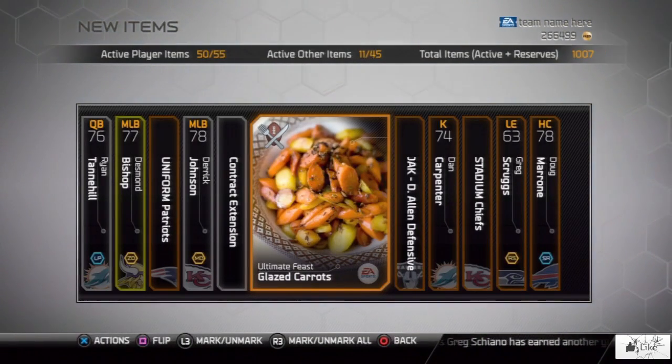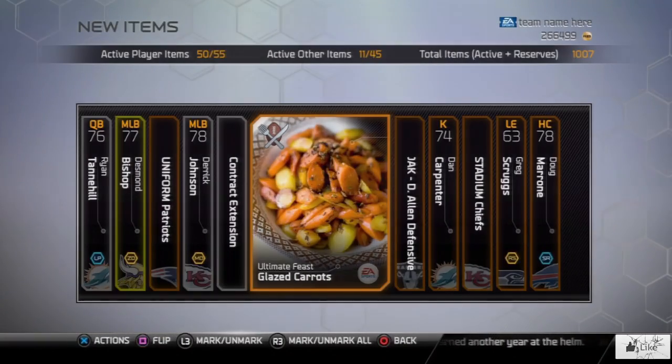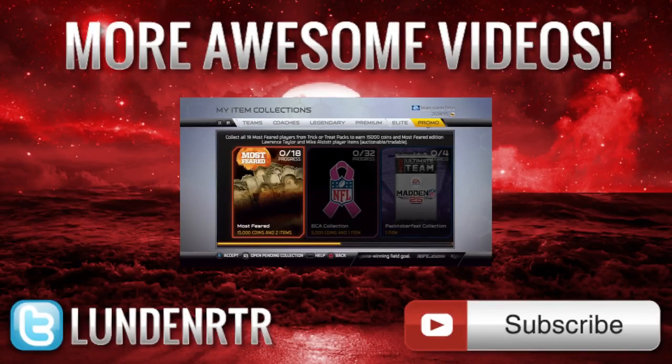That's pretty much it — I'm getting out of here. Smash the like button if you want to see more, and until next time guys, roll tide. Cornucopia packs are loaded with great players and items, including new players representing great Thanksgiving performances in NFL history.